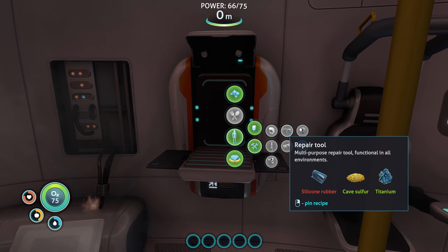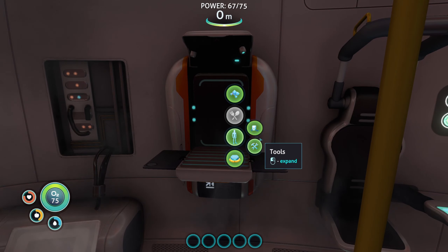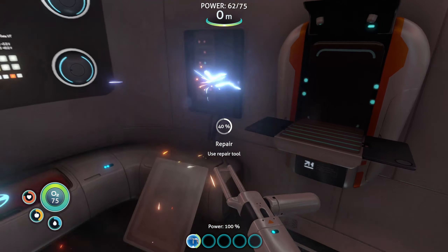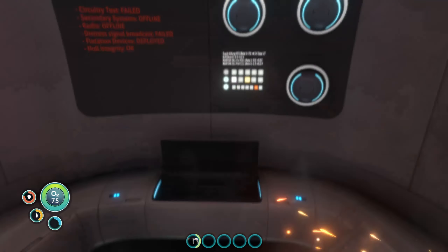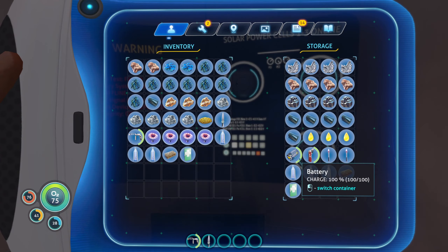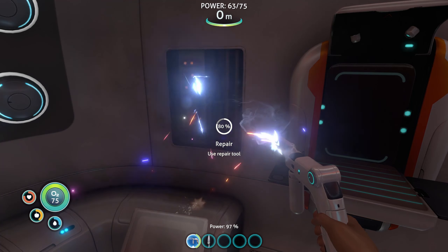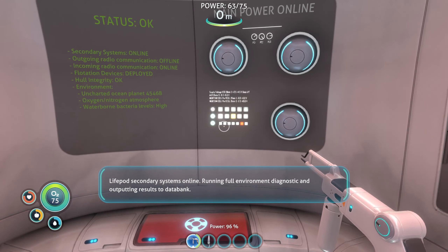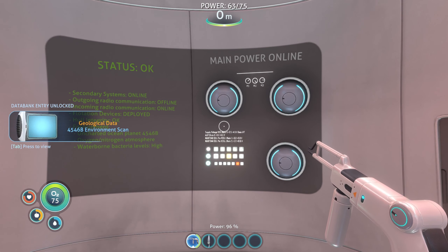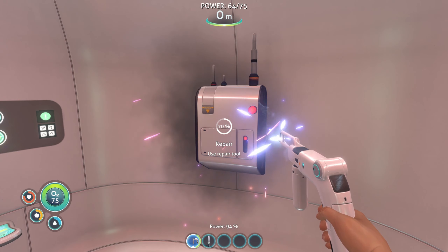Now we should be able to make the repair tool. What do we need here? We need the rubber. We'll grab a couple just to be safe, and now we can craft the repair tool. Let's assign it to a tool slot. We'll keep the knife too. Magic repairs! That'll clear up the smoke. The other repair needed is the radio.